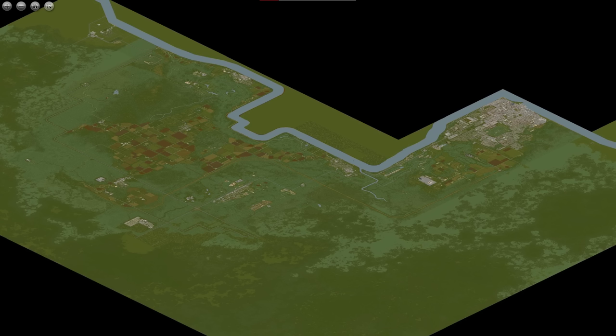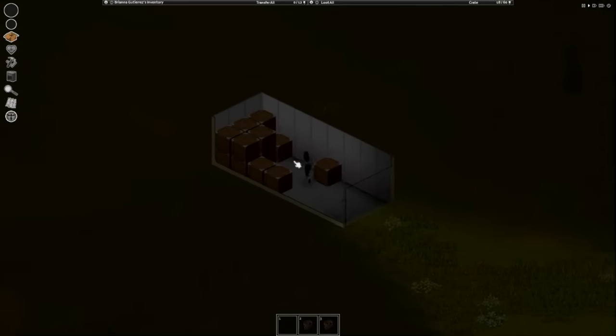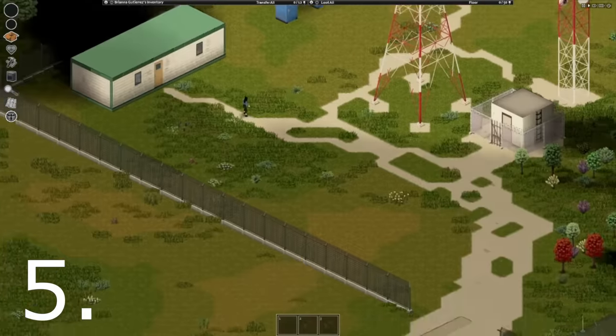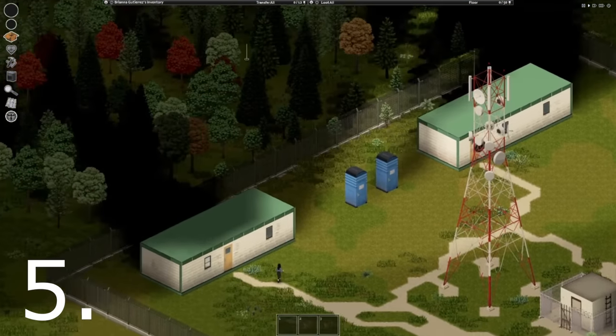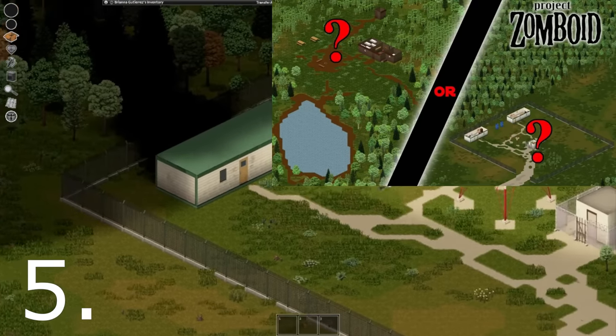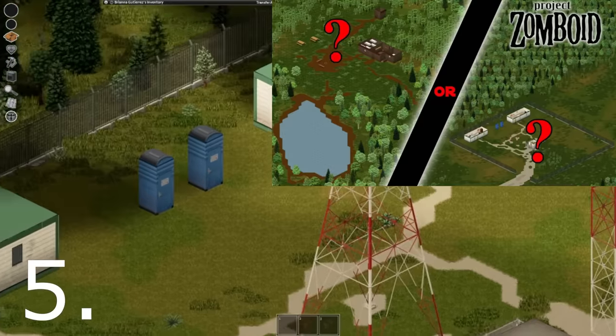Speaking of firewood, there's only one foresting operation in the whole map, except for maybe these two trailers. Next to having a nice bit of easy wood, it might also serve you as a fun quirky little safe base location - because I've heard it's very good for surviving zombie apocalypses.